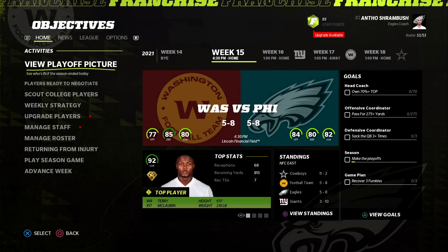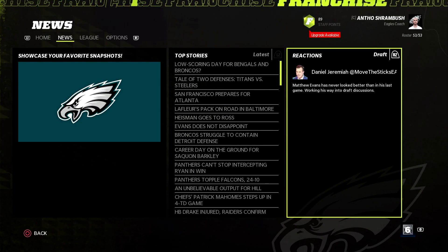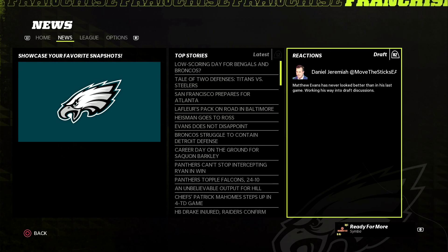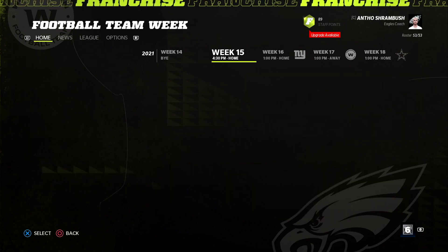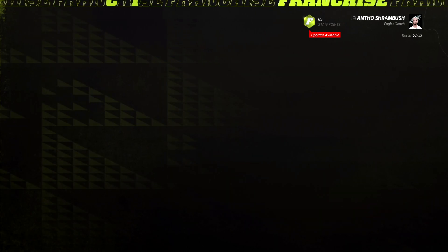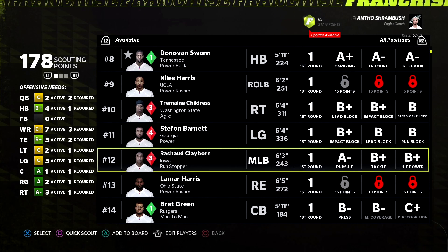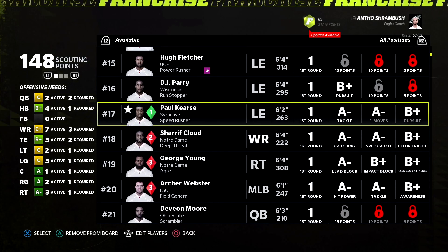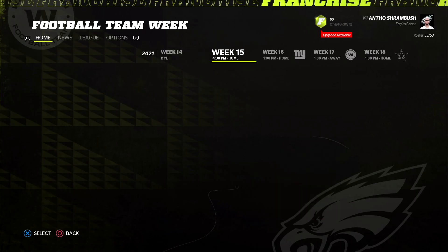I want to see if the Heisman winner has been revealed yet. Matthew Evans has apparently looked great in his last game and is working his way into draft discussions. He's a tight end from Florida — kind of looks like Kyle Pitts again, which is obviously not going to be that good, but still a pretty good-looking player. We also have 89 staff points to spend.